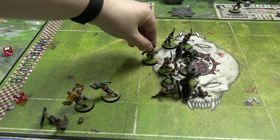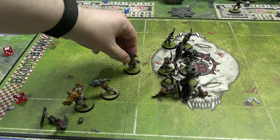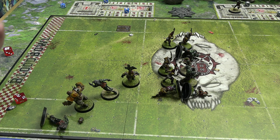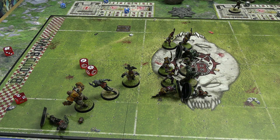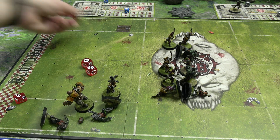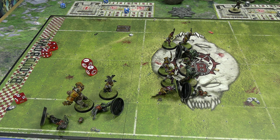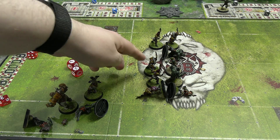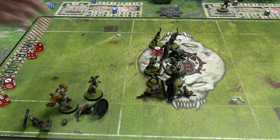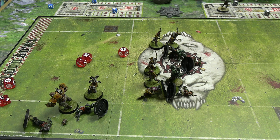No blitz has been declared yet this turn, so the Blitzer can blitz the Werewolf — two dice, and Werewolves don't have Dodge. The Werewolf gets knocked down, followed up on. Armor break on a nine-plus — yes, just a stun. When numbers are low in 7s, even a stun is significant. One final block from a Linesman into a Zombie Linesman — one die — knocks him down. Armor doesn't break on a seven.